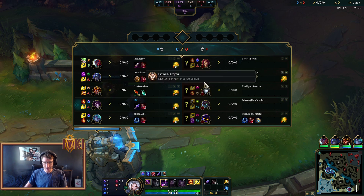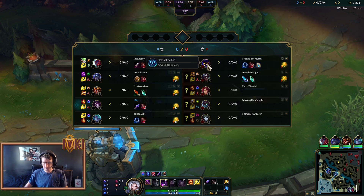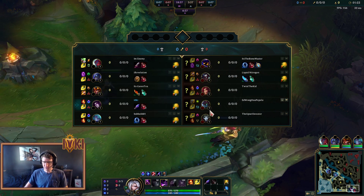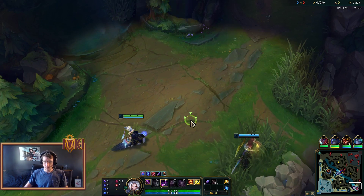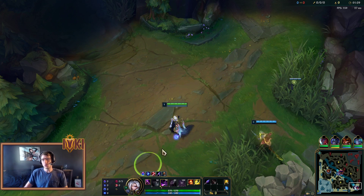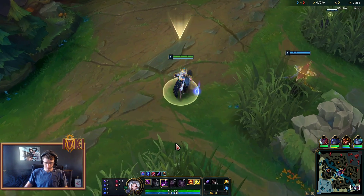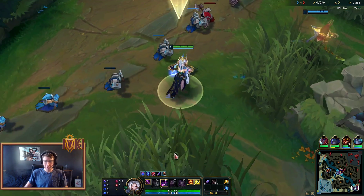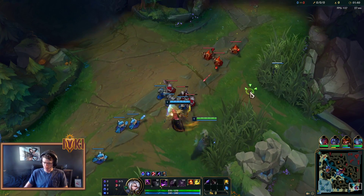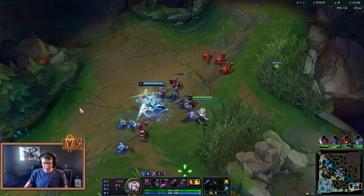We're going to be laning against — I have no idea who their bot lane is. I think it's Jhin Maokai? Maybe? It's either Jhin Maokai or Jhin Zyra. But whoever they are, they're going to get a taste of this W. W-Max Morgana. Man, Morgana mains are so spoiled — every skin that Morgana gets, they just knock it out of the park.